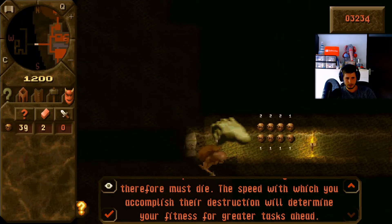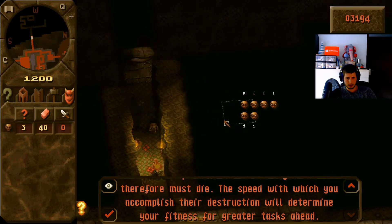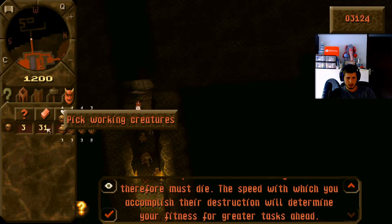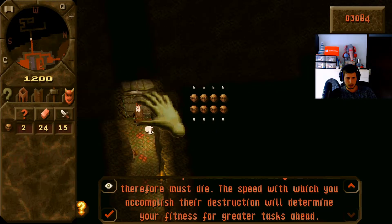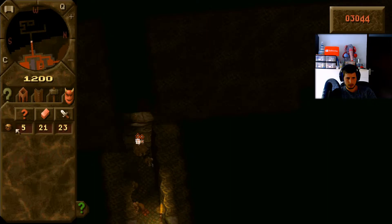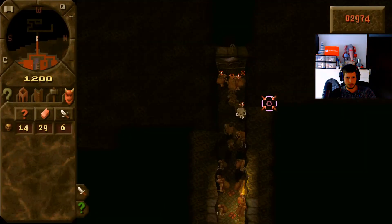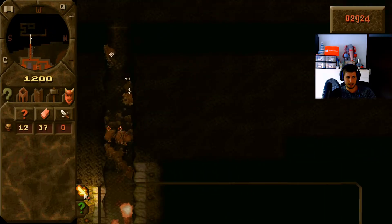Our task is the Imps must die, so let's just kill them. Let's just start with it because if we won't do anything, it only takes longer. Let's kill those doors. And we're already under attack.